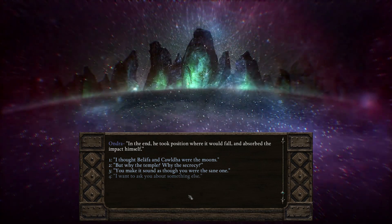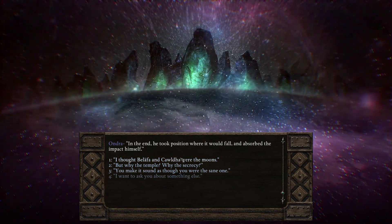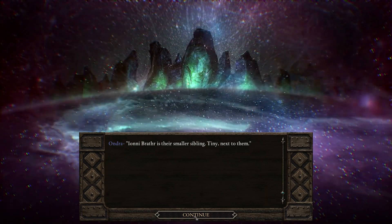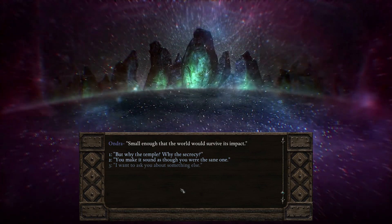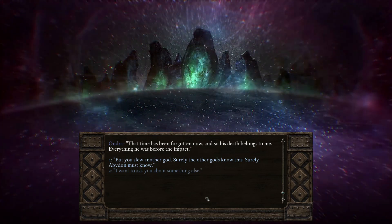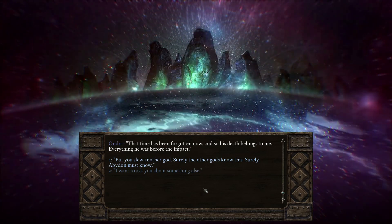Okay, that's how he died. I thought Galipa and Galipa were the moons. "Eoni brother is their smaller sibling — tiny next to them." So there were three moons instead of two. "Small enough that the world would survive its impact." But why the temple? Why the secrecy? "That time has been forgotten now, and so his death belongs to me — everything he was before the impact." "But you slew another god — surely the other gods know this. Surely Abaddon must know."